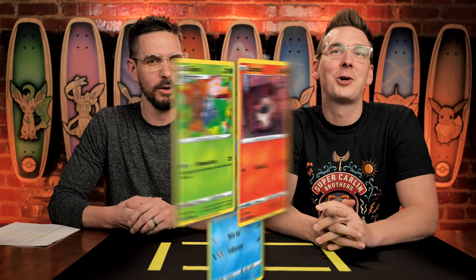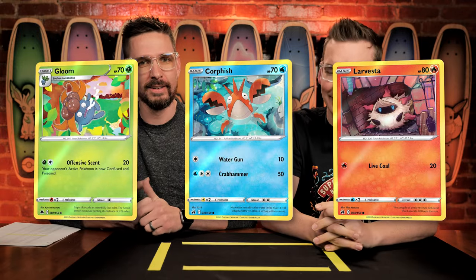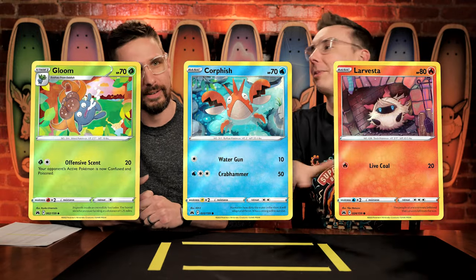Espeon! Do you have some randomly chosen common chase cards for us? We do have some randomly chosen common chase cards for today. They're going to be Gloom, Corfish, and Larvesta. So there's no doubling up with the type advantage today, unfortunately. But I think we're going to see plenty of eyeball energy going around anyway — we're in perfectly good shape.